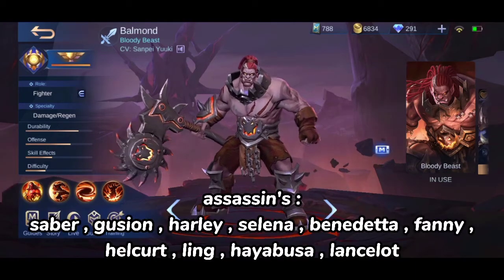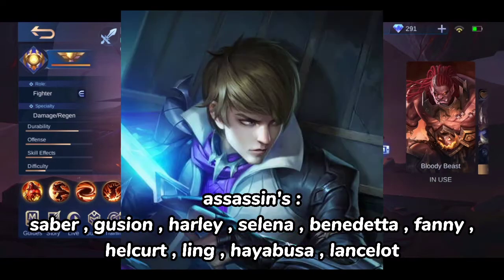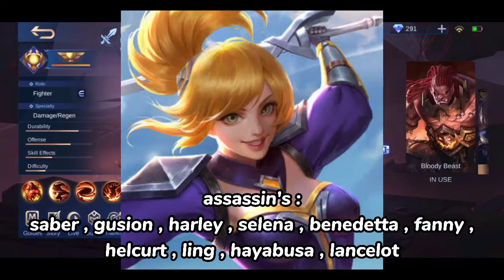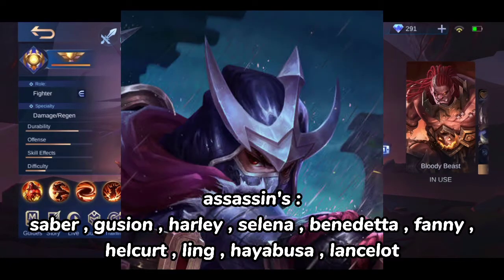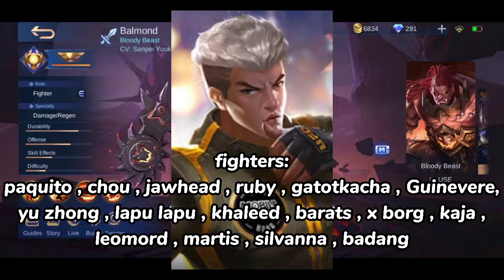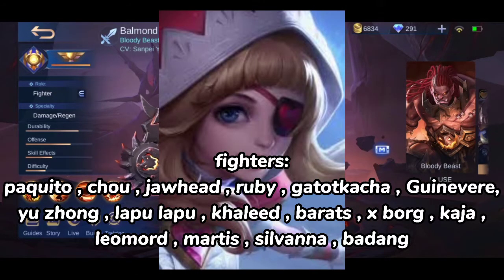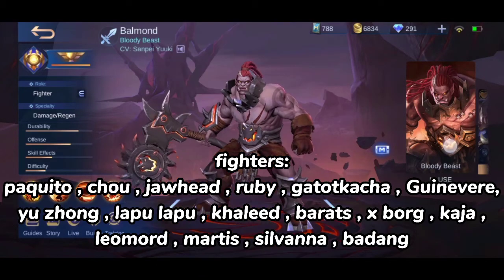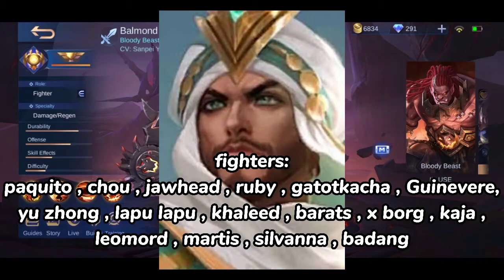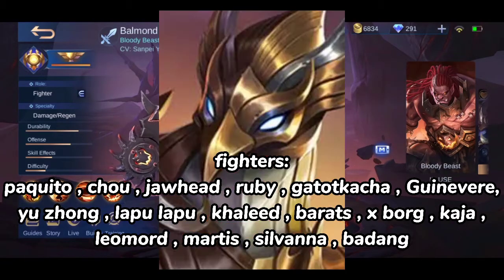Assassins: Sabre, Gusion, Harley, Selina, Benedetta, Fanny, Helcurt, Ling, Hayabusa, Lancelot. Fighters: Paquito, Shu, Jawhead, Ruby, Gatot Kaca, Guinevere, Yujam, Lapu-Lapu, Khalid, Barats, Esborg, Kaja.